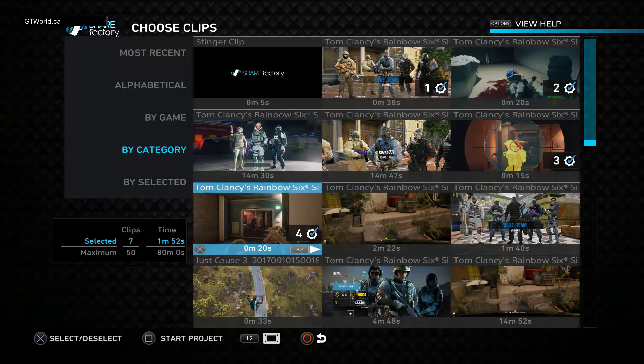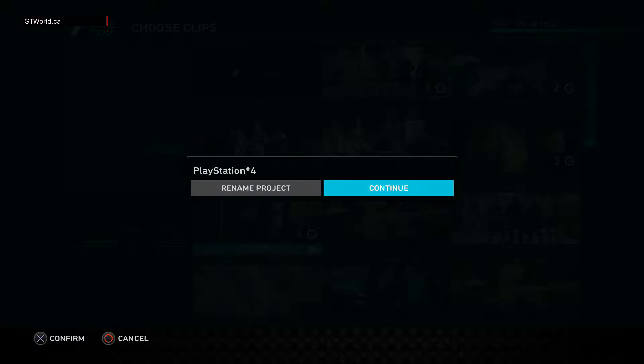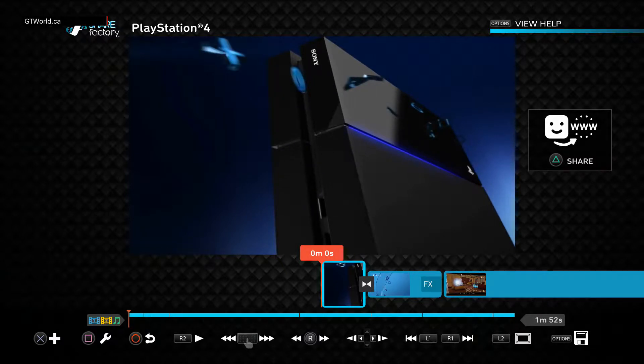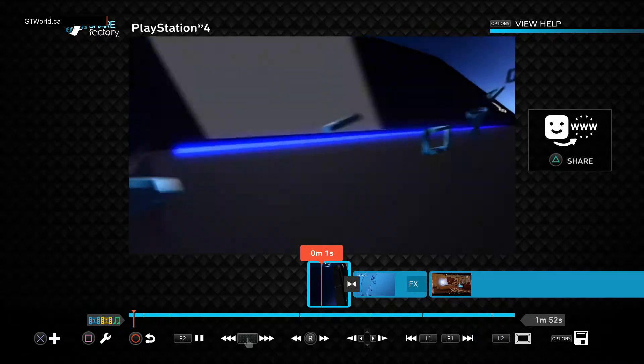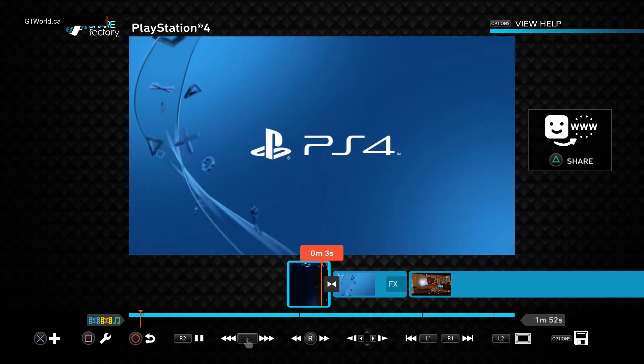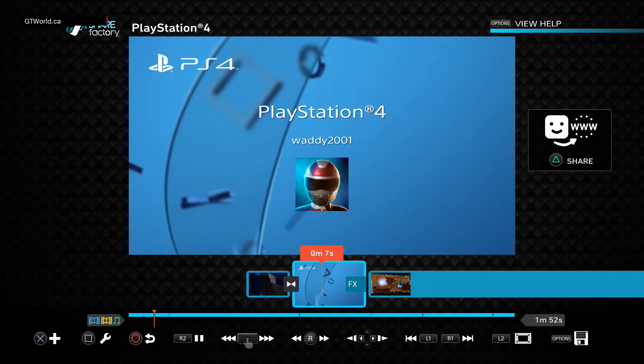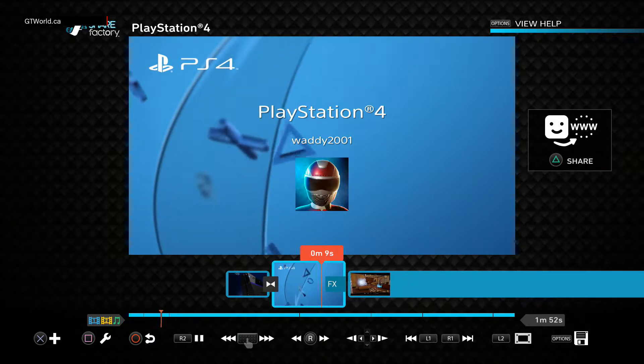Press the square button to start the project. It's PlayStation 4, we're just going to continue. It loads all the stuff. This is the screen where you actually start doing things. If we press the pad we get video, sound - that's way too long. I'll try to figure out how to shorten that.